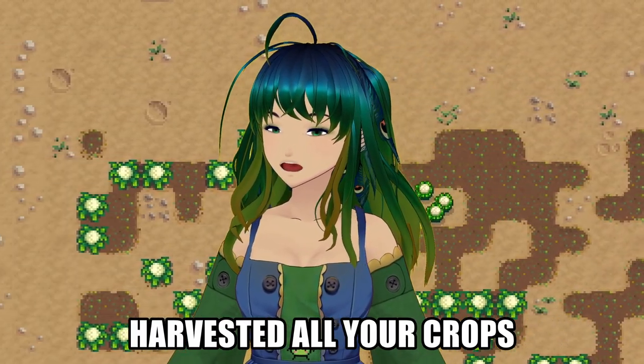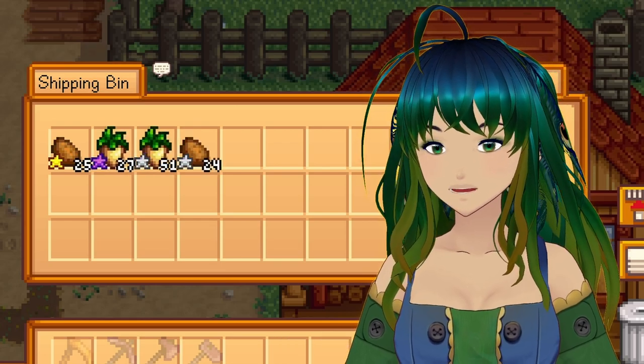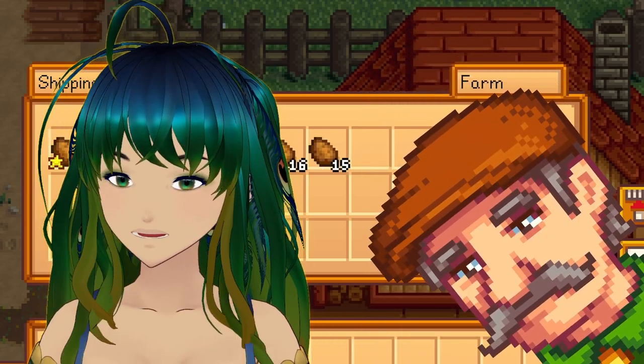You've farmed all season, harvested all your crops, and now it's time to sell. If you're like most Stardew Valley players, you drop off all your crops in the bin, and then Mayor Lewis creepily collects it overnight.